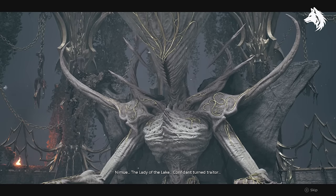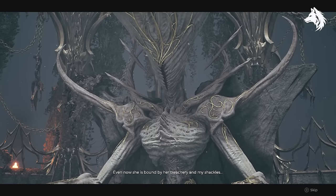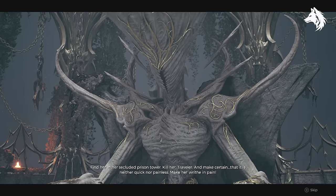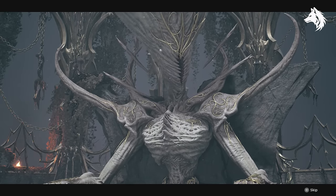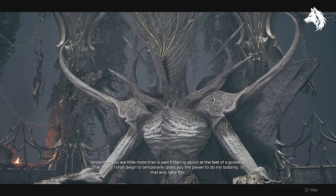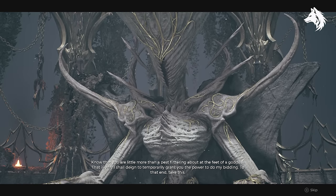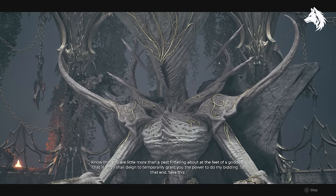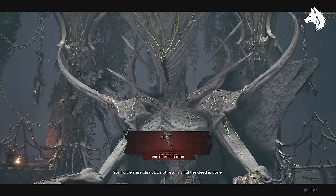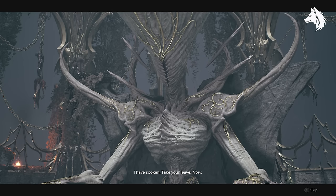The lady of the lake, confidant turned traitor. Even now she is bound by her treachery and my shackles. Find her in her secluded prison tower. Know that you are little more than a pest flittering about at the feet of a goddess. That is why I shall deign to temporarily grant you the power to do my bidding. To that end, take this. Your orders are clear. Do not return until the deed is done. I have spoken. Take your leave. Now.